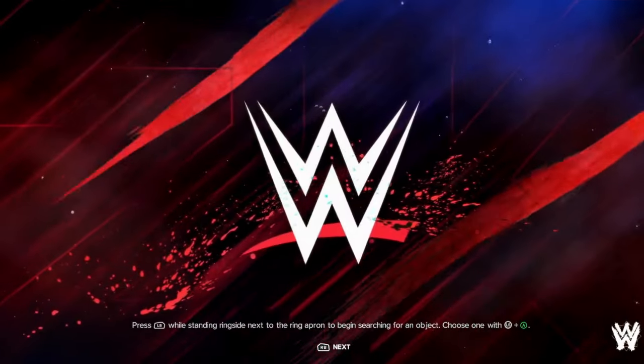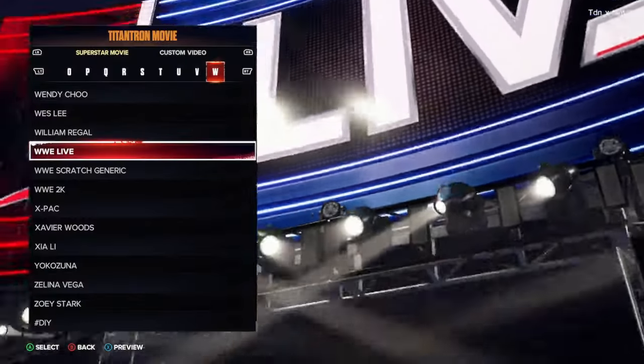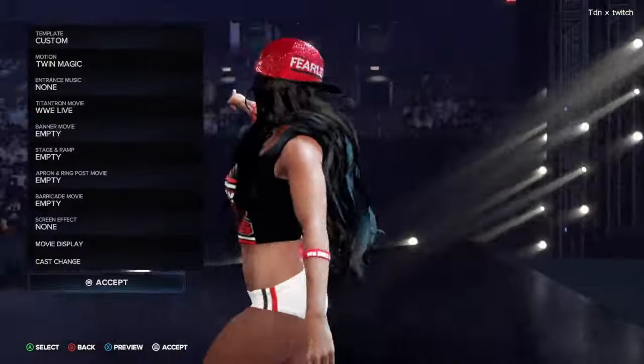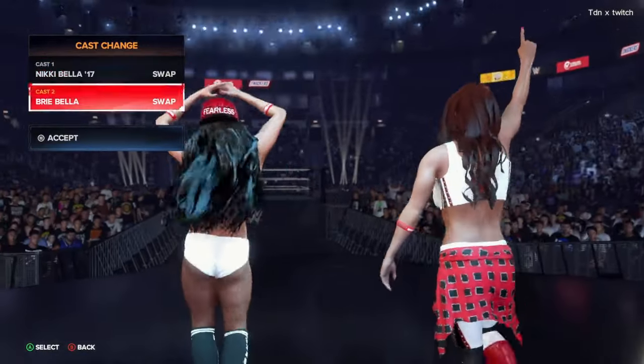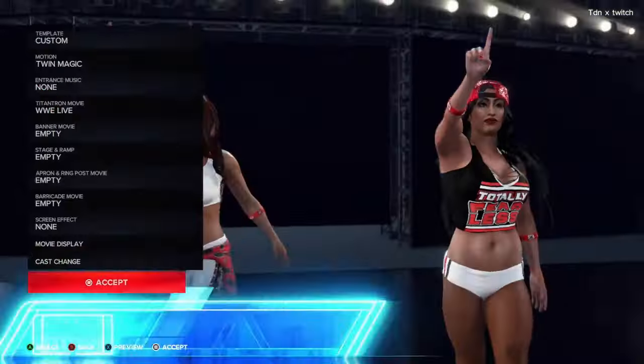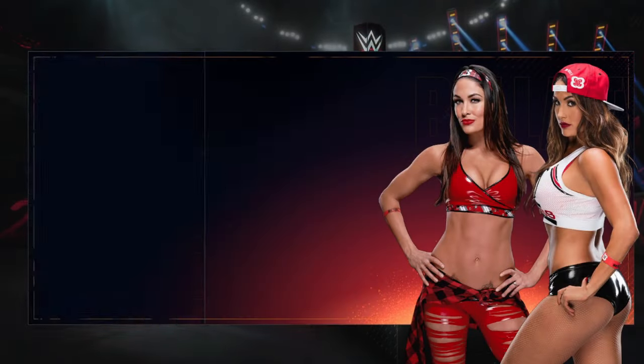For the tag settings, go with Twin Magic. For the Titan Tron, use WWE Live because they don't have the Bella Twins Titan anymore — I looked it up and it's gone. Then change slot one to Nikki Bella 17 and slot two to Brie Bella, and save that.